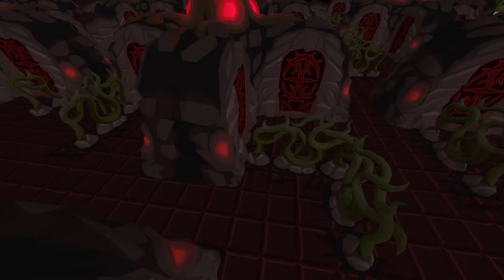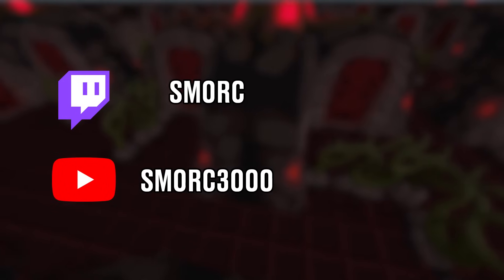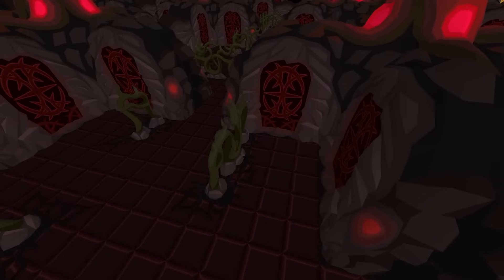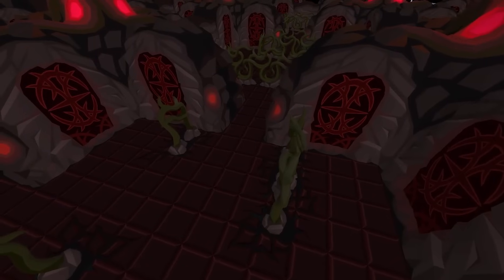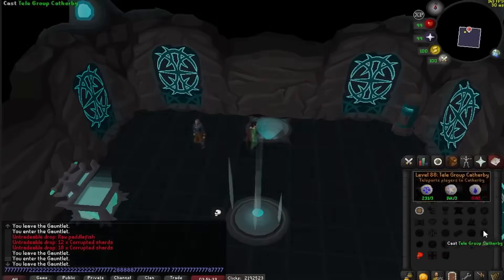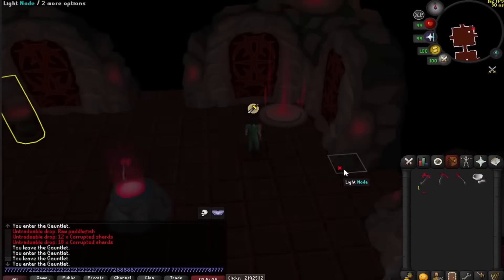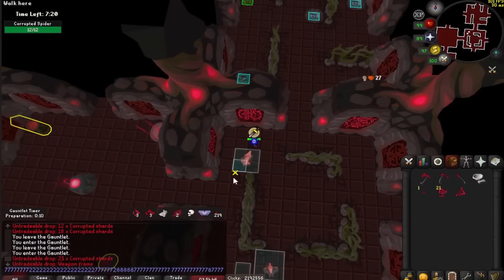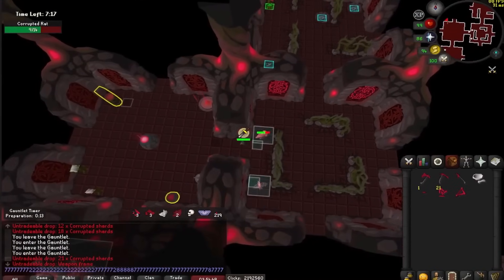Number 9. This time we're moving over to Corrupted Gauntlet, where Smork 3000 got a world record that hasn't been broken in almost two years. If you don't know, Corrupted Gauntlet is all about getting the right setup. You spawn in a room with just a few tools, and it's your job to craft the armor and weapons to fight the final boss. First, he gets the one-in-three chance for a weapon frame so he can make his magic staff.